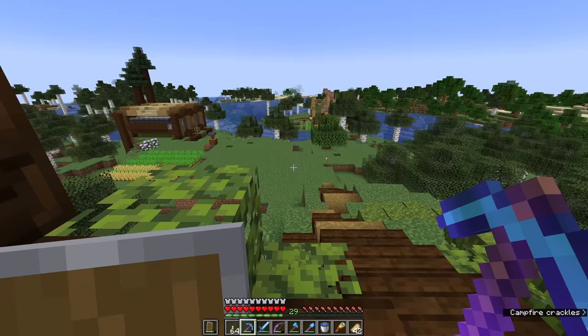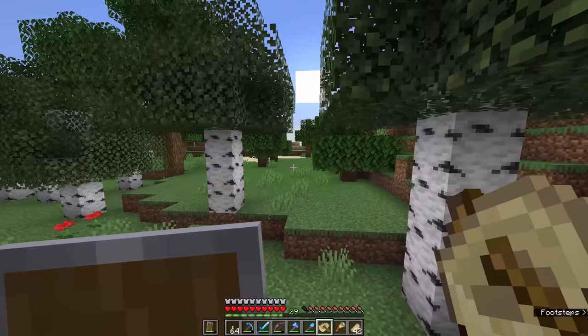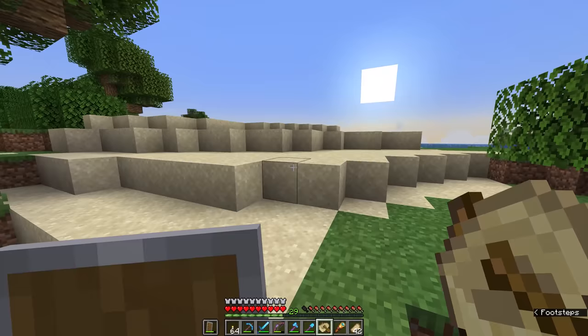I need to grab my boat, which I think I've left down here in the wood storage, and I need to head down into the lush cave to figure out where those cave spider spawners were, because there are a bunch of them and I'm not sure how many will be close enough together for this farm to work. Let's find out.